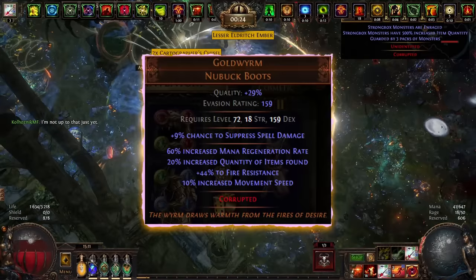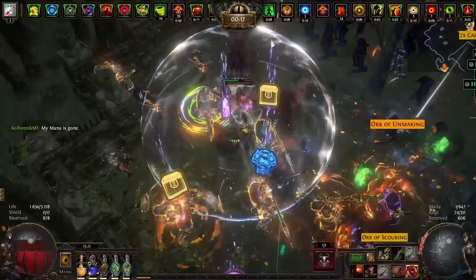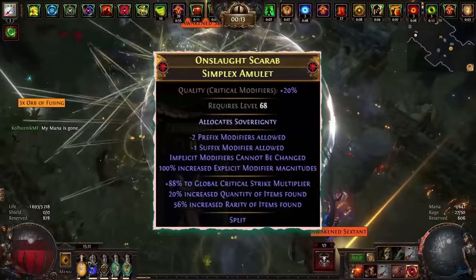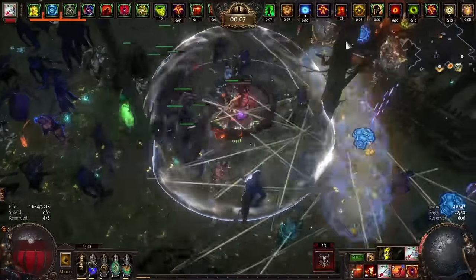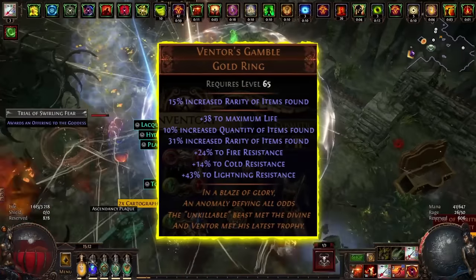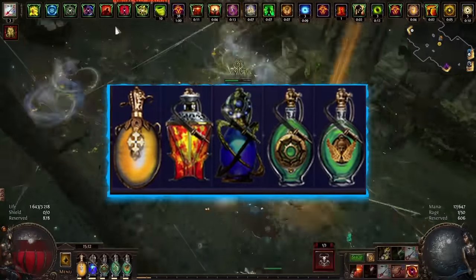We use Goldworm as boots. Ideally we are interested in a corruption with a chance to suppress spell damage. At the moment I am missing one character level to achieve 100% suppression, so I use lucky suppression. The amulet is the same, with item quantity and rarity, plus critical multiplier, and anointed Sovereignty for additional mana reservation. My Ventor's Gamble — not perfect but pretty good — and Kalandra's Touch. The belt is of course a Headhunter; what could be better?